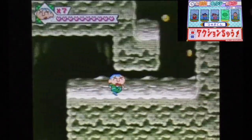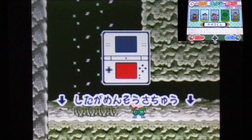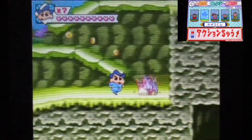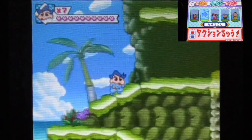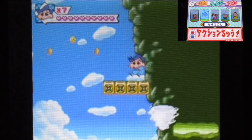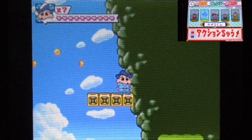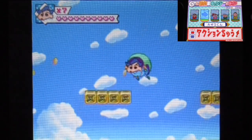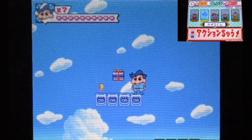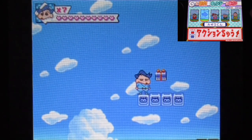Crayon Shin-chan tends to introduce characters for specific arcs, and after the arc ends they don't appear much. But if a character becomes popular enough they stick around. Take Musai for example — in the manga, after her arc ended she didn't really appear, but in the anime she's so popular they kept her around.